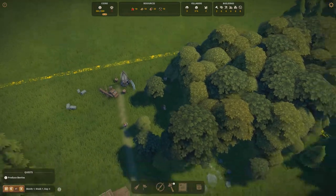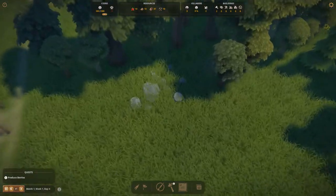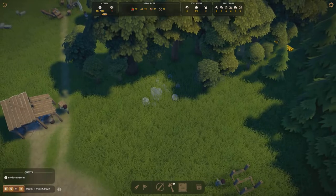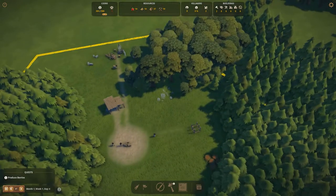The lumberjack will chop down trees, and we'll need to build a forester's hut in order to get more trees later. The stone cutter camp will send miners to mine stone, and this stone is infinite — it'll last the whole game, so we don't have to worry about it as much.